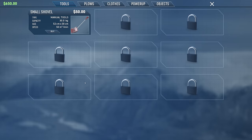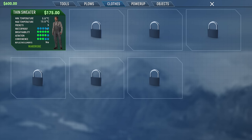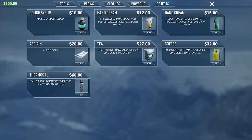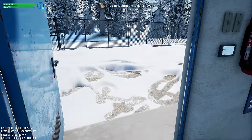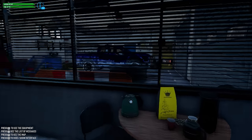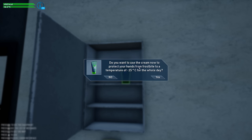Let's check the online shop. We'll buy a small shovel for 50 bucks. There are tools, different plows for the truck, clothes - thin sweater for 175. Power-up shops provide donuts, cookies and things like that. In objects you've got cough syrup, hand cream, coffee. We should probably get the hand cream and some coffee. There are also fever pills and aspirin for if you run a fever - that's kind of cool.